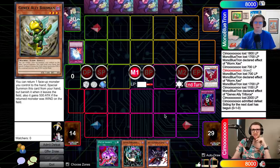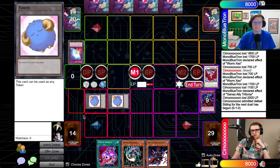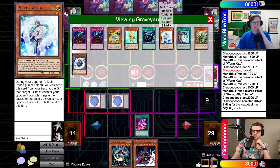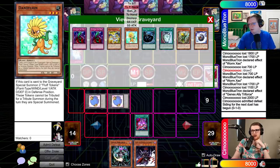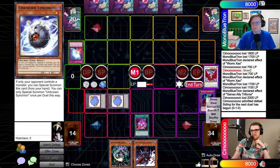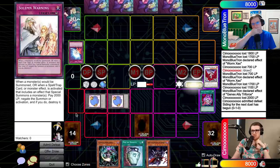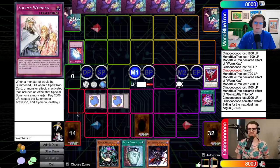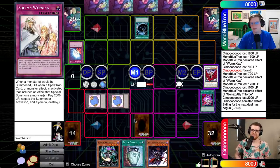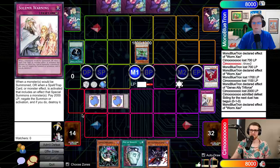MST is at two in this format. I'll go ahead and get the tokens from Dandelion. Now the question is what else I'm going to do — I already normal summoned. I'll Avarice. I'll draw two and set one and pass. Standby. Let's MST that set card. It was Warning — you're two for two. Yagan is coming. Shortcutting: goes to grave, special summon face-down defense, get one. Back to you — see if we can do anything about it.